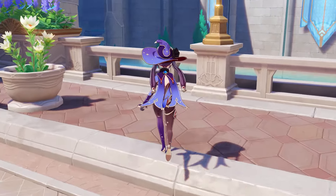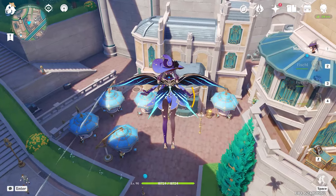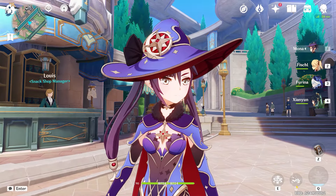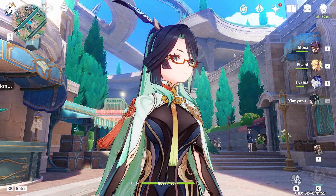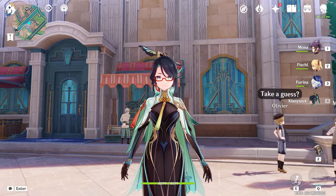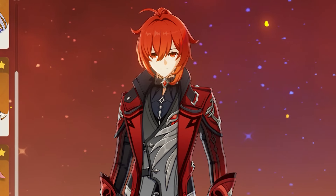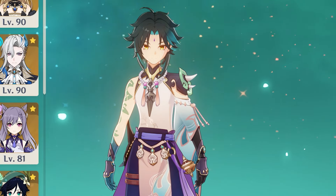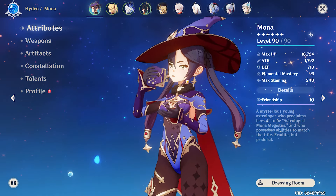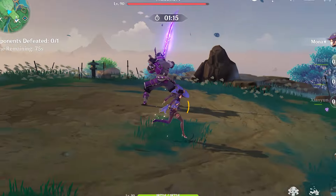We're back again talking about main DPS Mona — it's been maybe a year or two since my last video on her. The main reason we're talking about her today is because of the new character Xian Yun, or Cloud Retainer, who makes almost every character in the game better. Diluc 10 times better, Xiao 10 times better, and Mona definitely got an improvement to her main DPS capabilities.